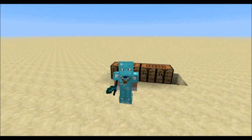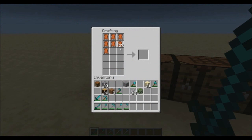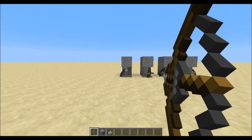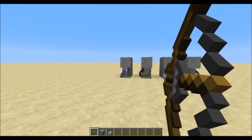Beware that even though some of the recipes fit in a 3x3 grid, they require an actual extended workbench. There's also an extended bow which shoots fifty percent faster and has fifty percent more durability, but it also needs twenty percent longer to charge than a normal bow.